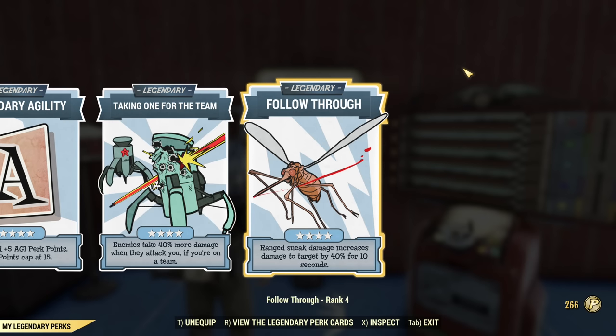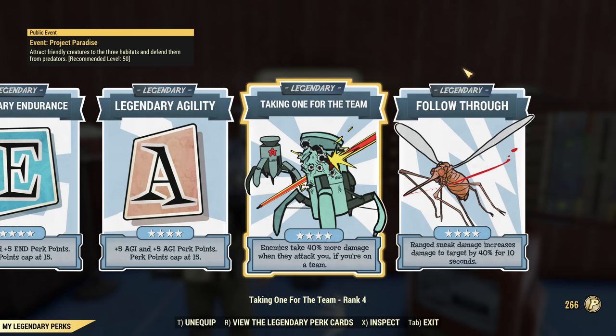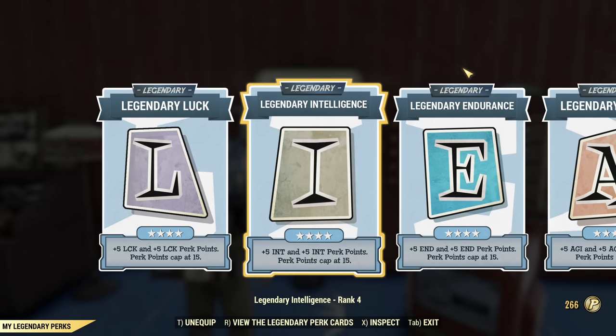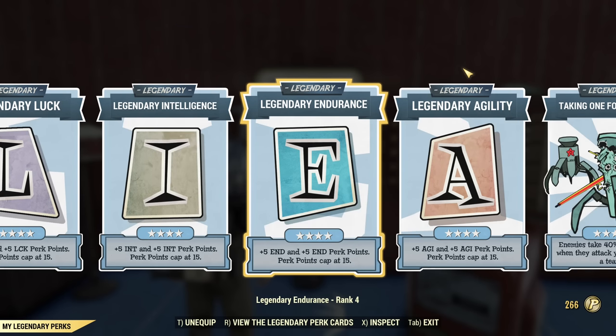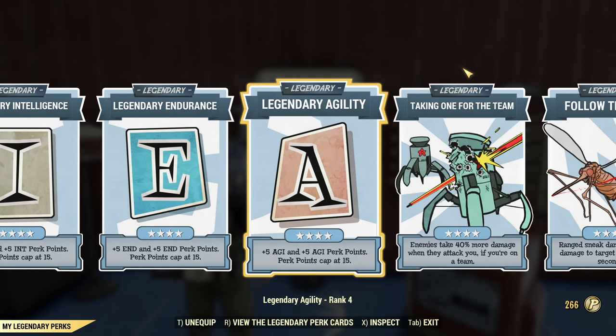Or if you never sneak, you can swap that too. You can make those choices if one playstyle is your favorite. But if you want to use both sneaking and tanking, those cards require Agility, Endurance, Intelligence, and Luck as my SPECIAL boosters maxed out — a total of 20 SPECIAL points. It doesn't really matter which ones you have; you just need 20 extra SPECIAL points to support the following perks.